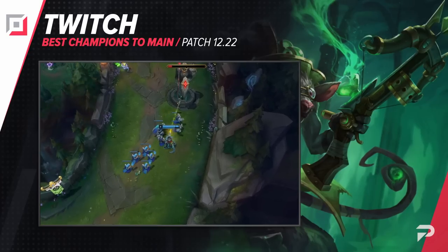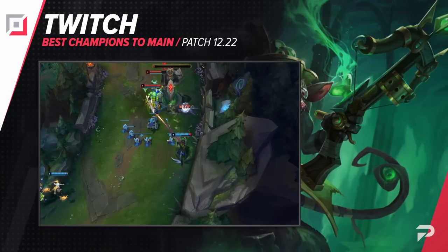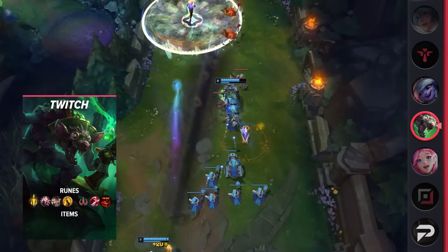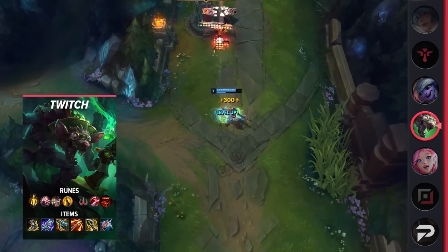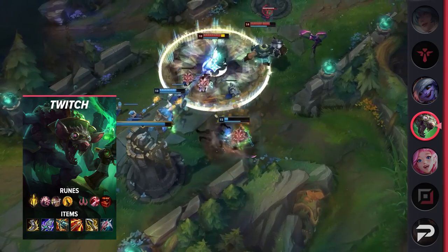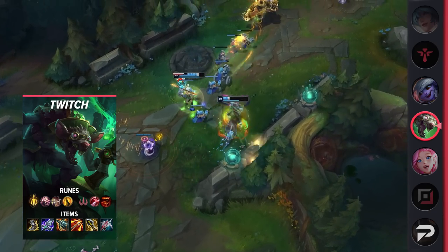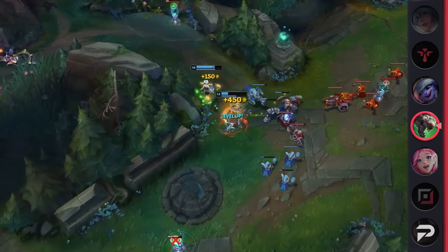The second bot lane carry that we have for you today is Twitch. Contrary to what a lot of people think, Twitch actually isn't that weak early game. He's immobile, so you do have to be a little bit smart when you're playing against kill lanes, but in terms of damage output he's actually pretty strong and can be a kill lane ADC himself when paired with an aggressive support. He gives you a lot of mid-game agency, since you can actively look to assassinate targets on your own instead of having to wait for the team to set you up.